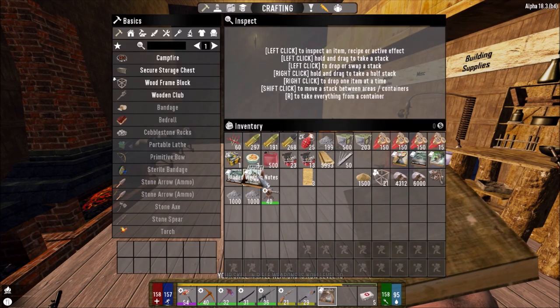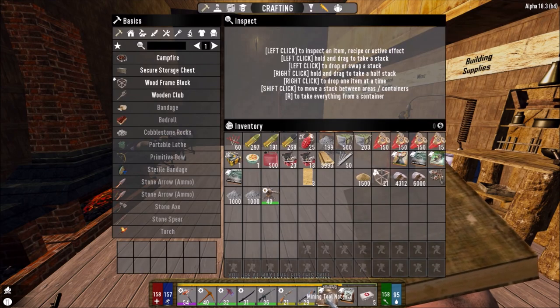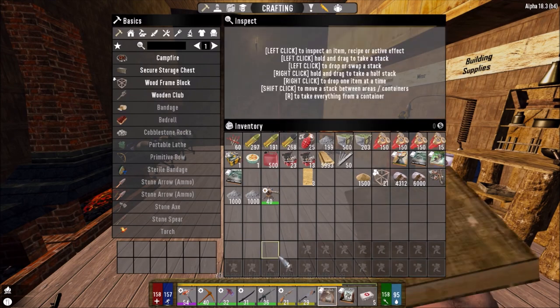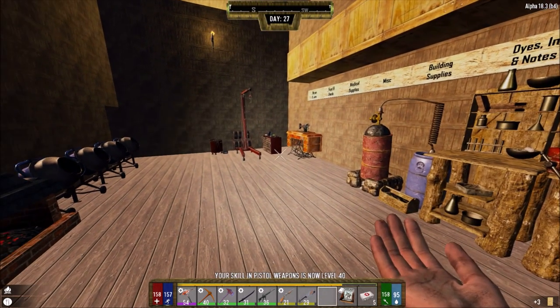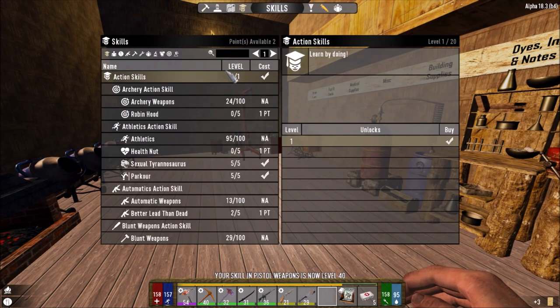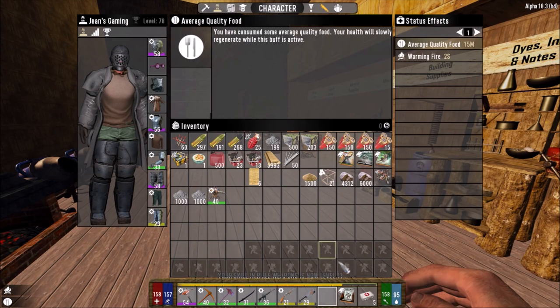I want to get my bladed weapons up as well. Oh nice — mining tools seems to be maxed now. I'll scrap them into notes. Read this — our knife skill. At the moment we have two skill points. Guys, we are so close to level 80, we just need a little bit over here.